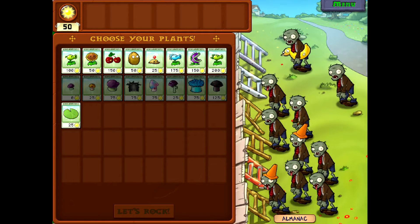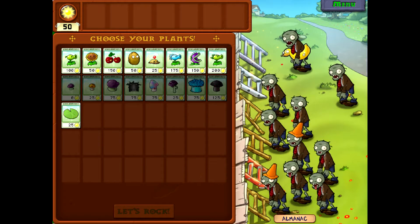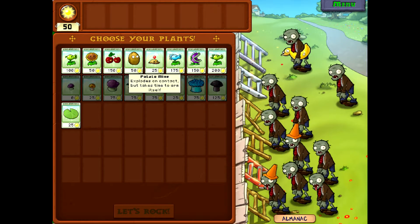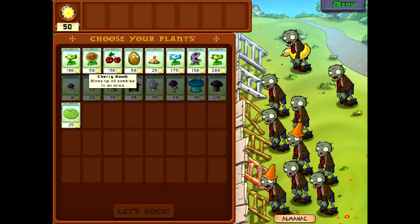We got a ducky tube zombie, we have conehead zombies. Alright, so we can't use those guys. We got all our daytime guys. Okay, time to bring out the army.